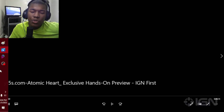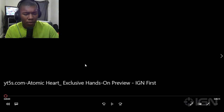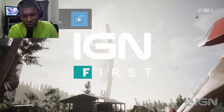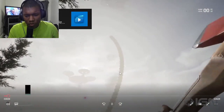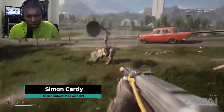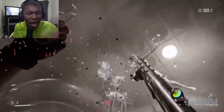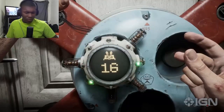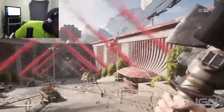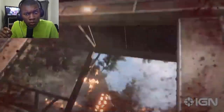We got Atomic Heart exclusive hands-on preview, IGN First. I think I reacted to the trailer before. Atomic Heart wears its influences on its sleeve. It's a graphic first-person shooter packed with super power-like abilities and owes a lot to classics of the genre — Bioshock and Half-Life. However, that doesn't mean it hasn't got many of its own unique ideas and surprises. From playing a considerable amount of Mundfish's debut, there's a lot to be excited about.